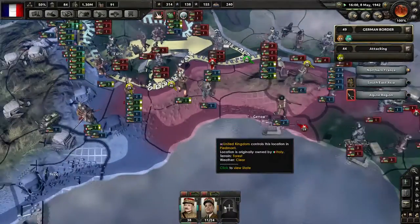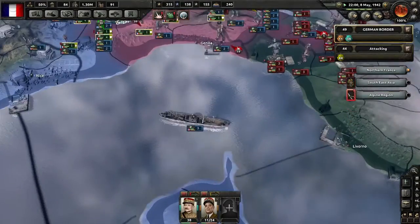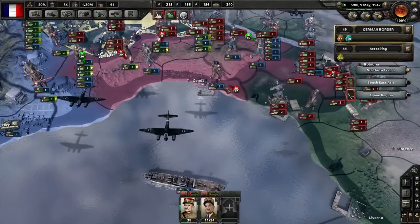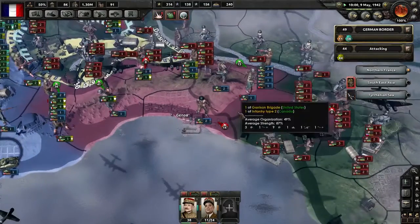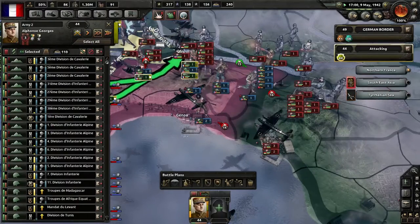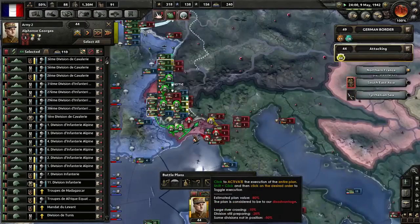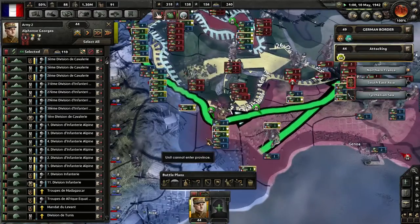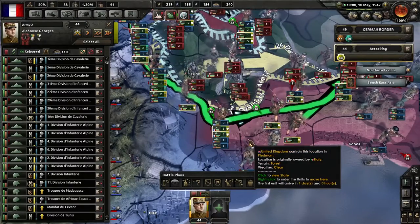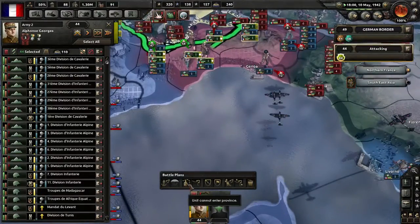I really want to shore up this front here — I want to get this fixed, I'm just trying to figure out what the best possible way would be, because they are sending a lot of troops down here. I've got 44 divisions but they are still constantly moving and not going to be in position. There's a lot of attrition due to the mountains.